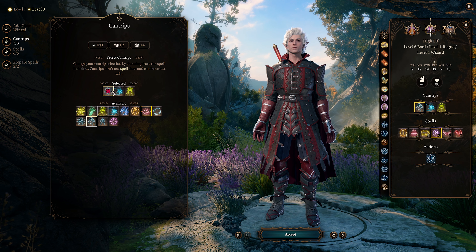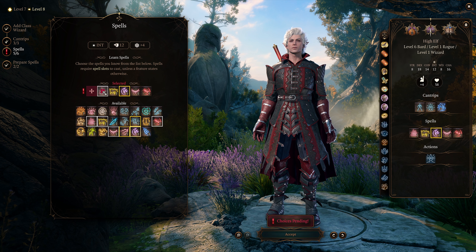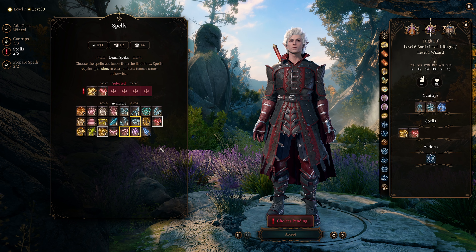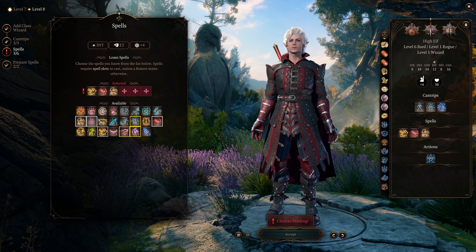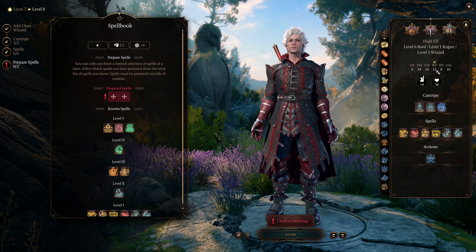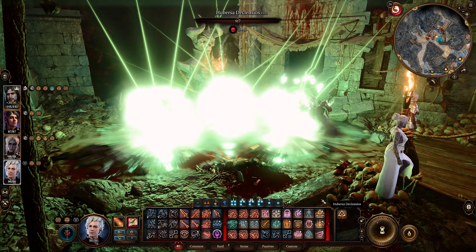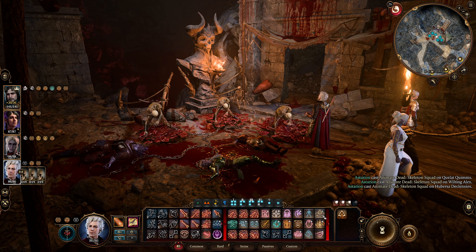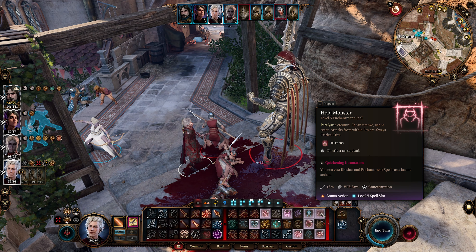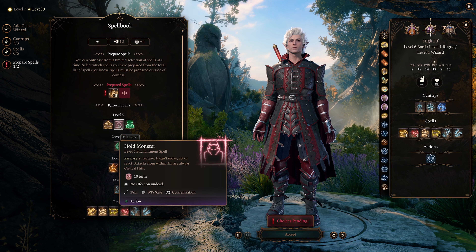For Wizard we get three cantrips — I go with Minor Illusion, Light, and Shocking Grasp. For our six spells, the two most useful for the entire game are Shield and Magic Missile. I also take Find Familiar, Grease, Enhanced Leap, and Feather Fall. We get two prepared spells because of our 12 Intelligence, so make sure to scribe Animate Dead scrolls and upcast to level four for three skeletons. As we progress we can also conjure a Fire Elemental by scribing that scroll, and we can get Hold Monster this way — very useful since we won't get it on the Bard side — allowing us to still paralyze non-humanoid creatures.